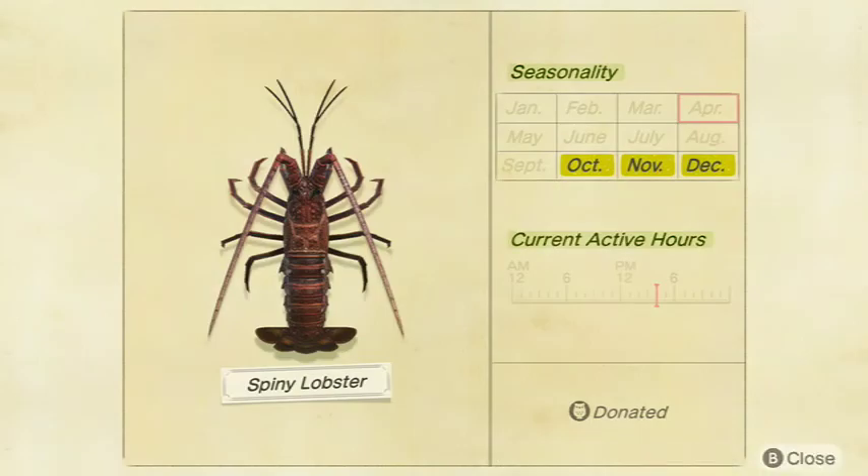Let me go on to the Spiny Lobster. This thing is kind of obnoxious to try to get because it's pretty decently rare. It sells for 5,000 bells at Nook's Cranny. It's a large shadow size and available from 9 p.m. to 4 a.m. in October, November, and December in the Northern Hemisphere, and April, May, and June in the Southern Hemisphere.